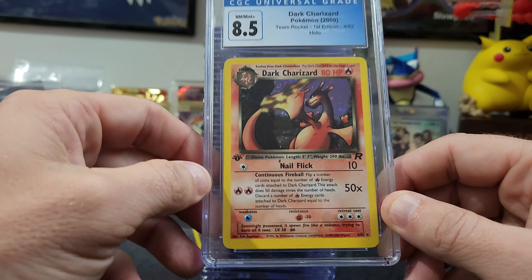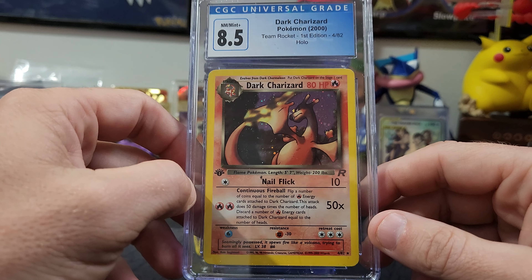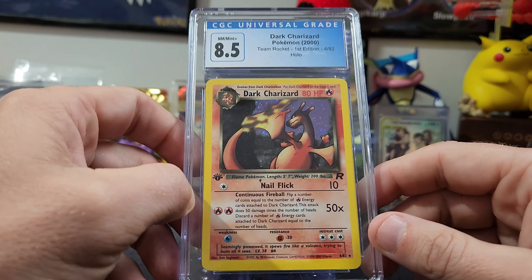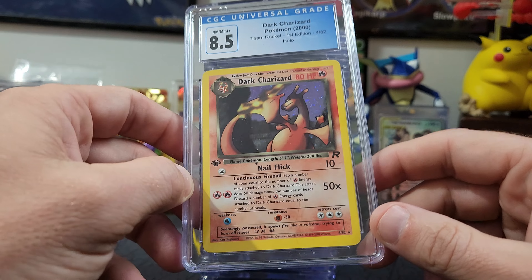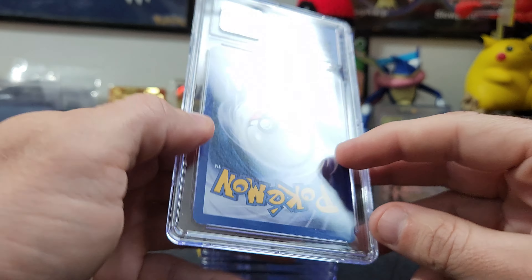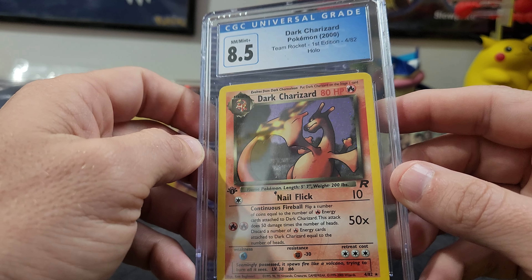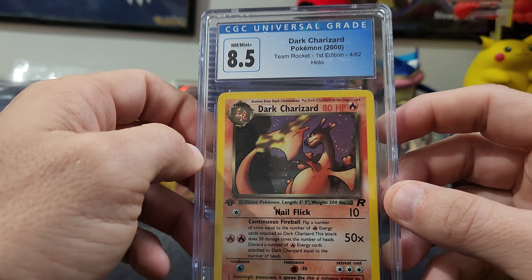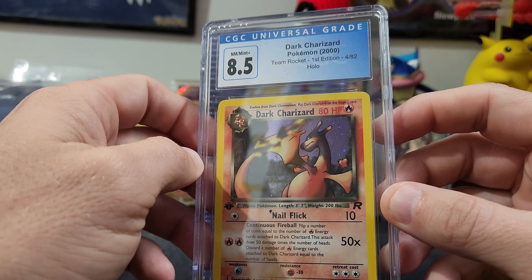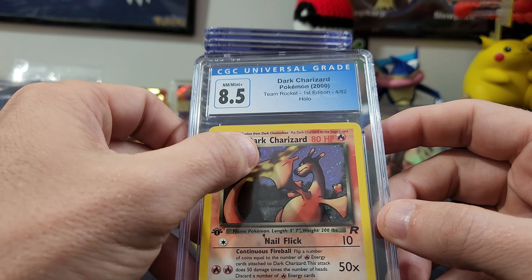Boom — 8.5! Nice. The other ones in the previous video I think we had like a six and a half, so this is definitely the best one we've seen. That's a pretty clean card — I think there's actually a swirl in it too. It's a unique card overall because it was from the second series of Pokémon — base set came first, then they came out with Team Rocket. Very unique set, I like it a lot.